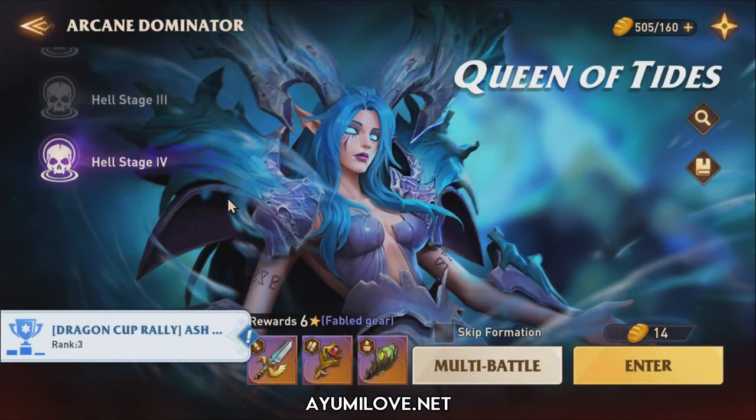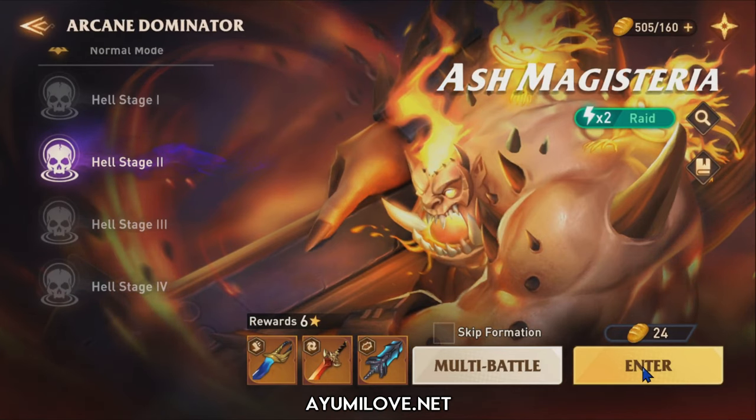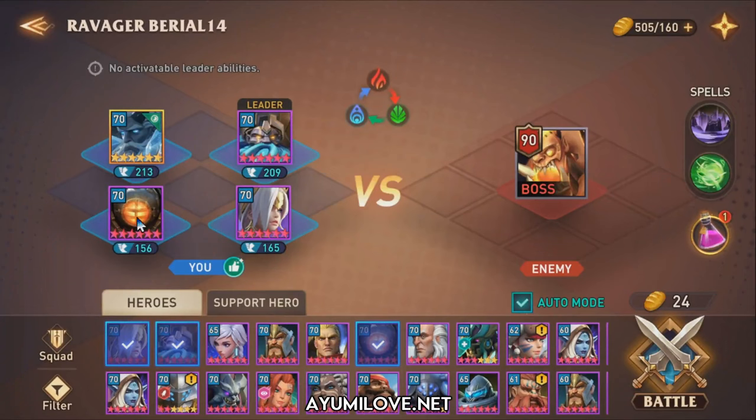For the next dungeon I'll be showcasing Batmar in Ash Magistria, Helm Stage 2. I'll be using three epic heroes — Hecreen, Natalia, and Timon — to support Batmar. The reason I have Hecreen is to synergize with Batmar to improve max health for all heroes, which increases Batmar's healing from his passive. This team can also be used for Helm Stages 3 and 4, but it's a long run since there's only a single primary damage dealer.